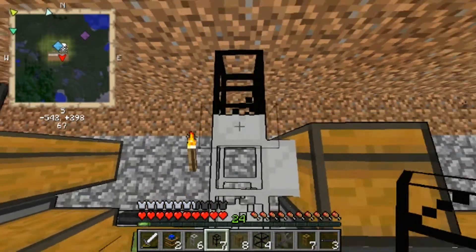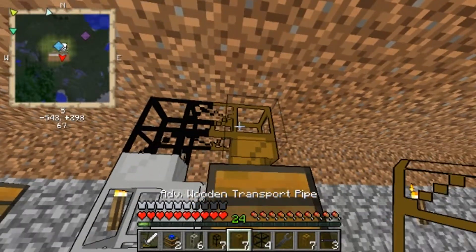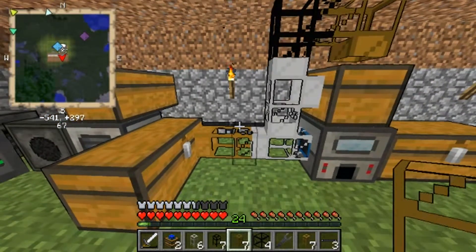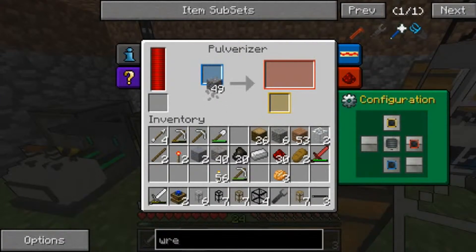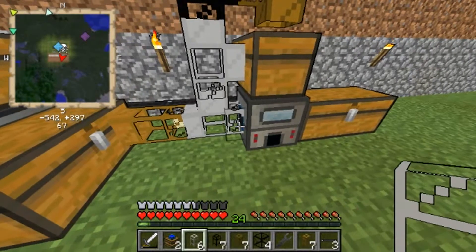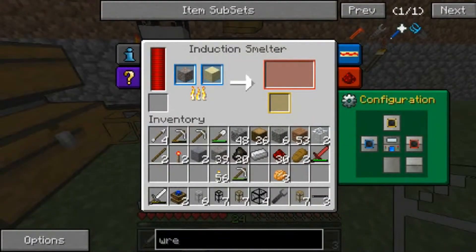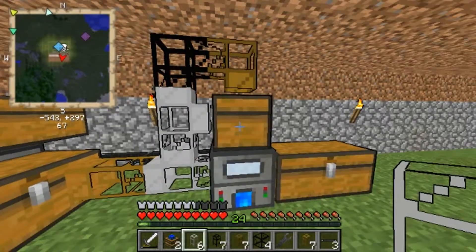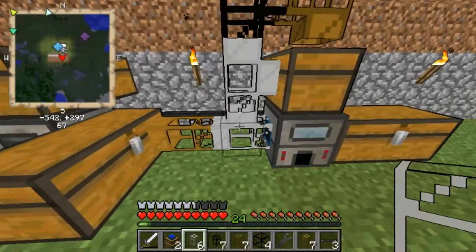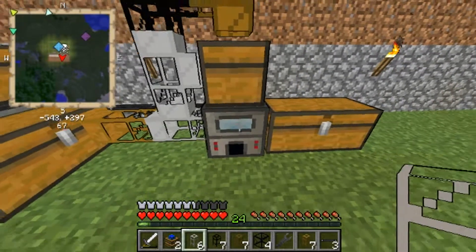Then there'll be a thingy there. And then the advanced pipe — there's the advanced, one there. Now we do actually need to get some rich slag to put into the advanced pipe. So if I go in here and put in cobblestone — let's see what happens. It just piped it out without using a redstone engine! God damn it, I made redstone engines for nothing! I seriously don't know how that's possible. So yeah, this is how it's all set up — and we just wasted all the stuff to make redstone engines.